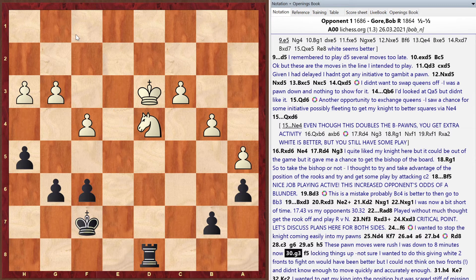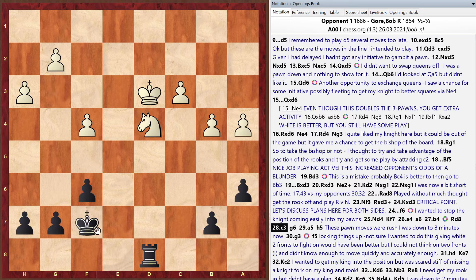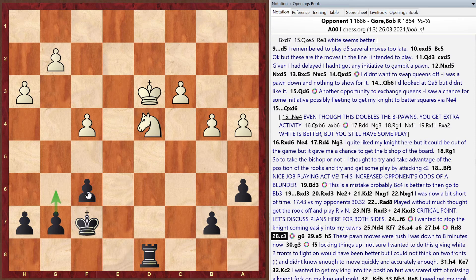Matt praises the earlier f6 move for guarding the knight outpost, but advises that with knight versus rook, pawns should stay flexible. The better strategy is to trade pawns when possible, opening files for the rook. Bob admits he made too many pawn moves because he was short on time. Matt suggests a pawn-break plan like g6, f5, h6, g5 to open things up.